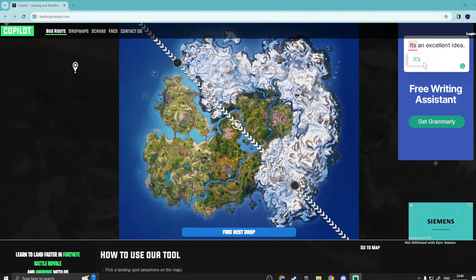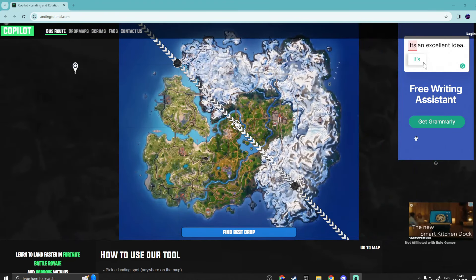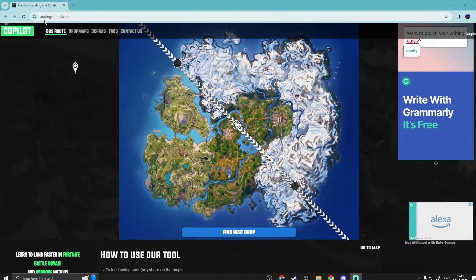This tool is called a drop map. When we load into the game, we get a bus route, and this bus route varies game on game — it's never really going to be the same from one game to the next. What you need to have open is landingtutorial.com on another tab. I'll leave this link in the description below, and this is free.